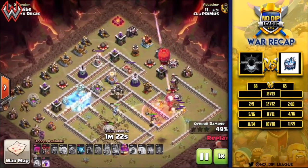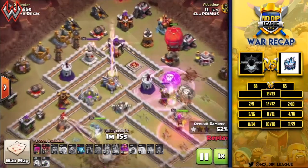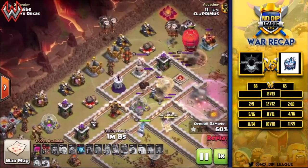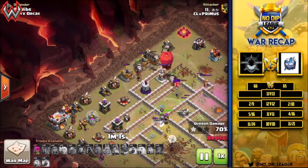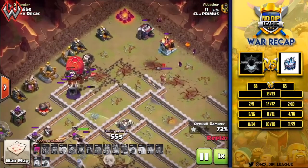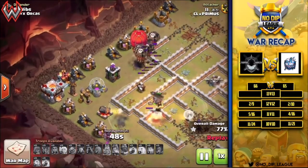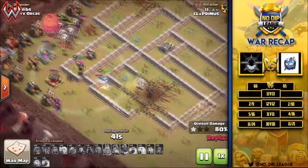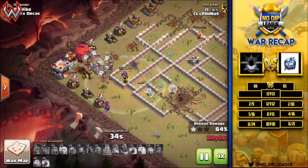The stone slammer comes in up by the laboratory with max level balloons. The rage spell pushes a couple of balloons over to the wizard tower while it's distracted. The warden's ability keeps everything alive as those balloons move on to the eagle and work on getting it taken out — they just barely get it done. The rest of the balloons come in from the top side with some minions and wizards doing cleanup. The wizards have to deal with the king and the balloons deal with skeletons as they work through the last few defenses. The queen charge is still going strong.